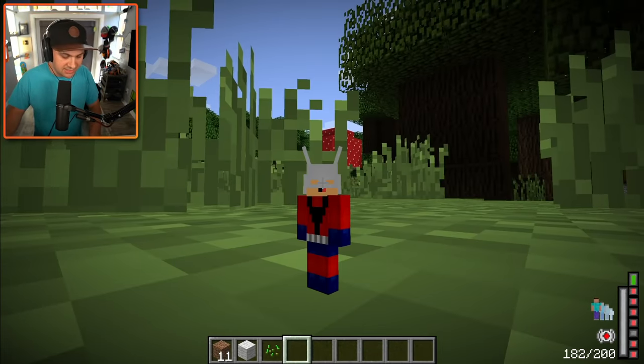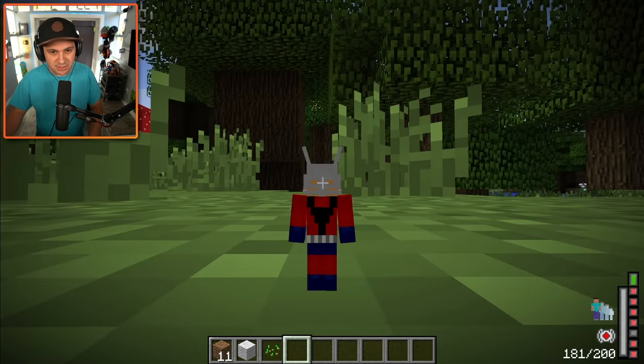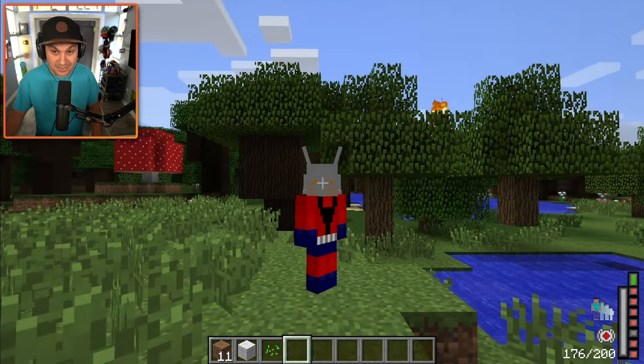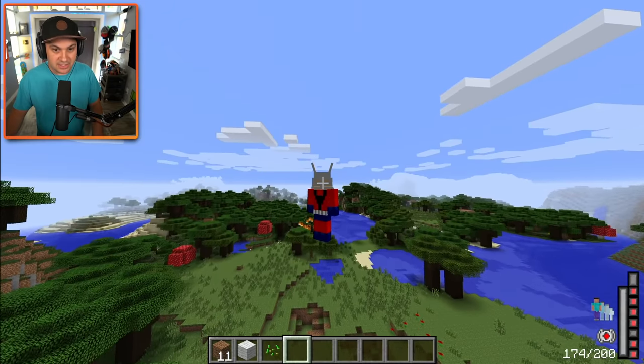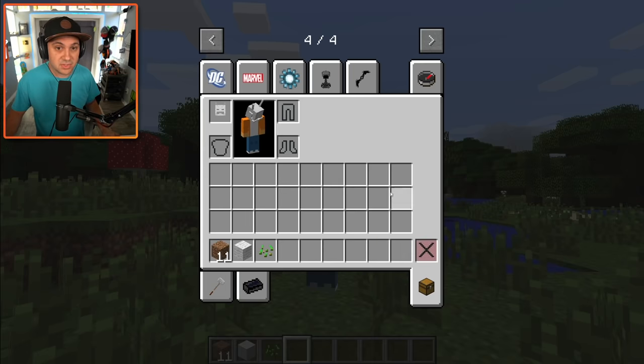One of the options is helmet — oh, now I'm ready to be an Avenger. Not ready. Ready. Let's become giant man. It didn't work — maybe I need to go back to normal size. That was cool looking. And then giant man, go — yeah! Ant-Man, you're actually pretty cool in Minecraft.